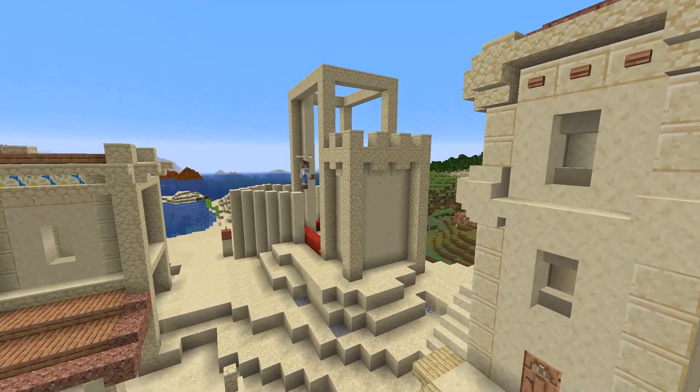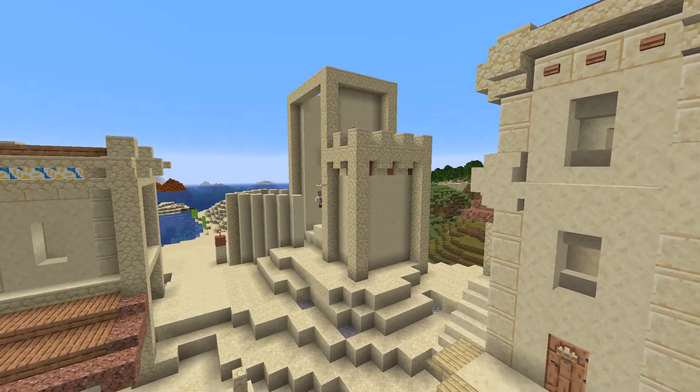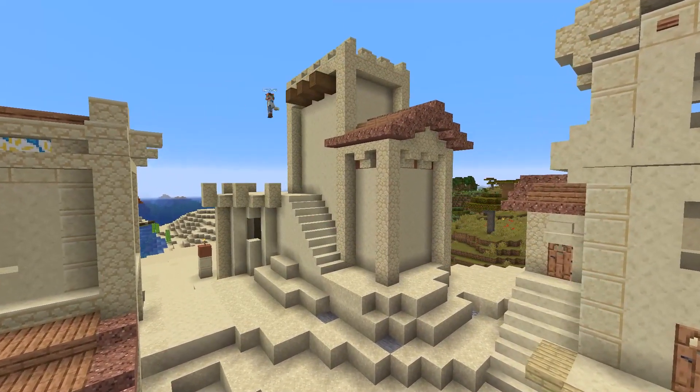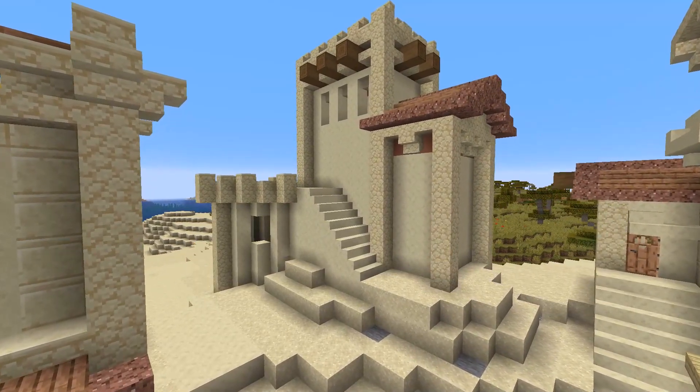Of course, I did also need to do this bigger building in the back. This just sort of fills in the background a little bit for me, kind of finishing off this cliff edge. Just one extra building — didn't hurt anybody.